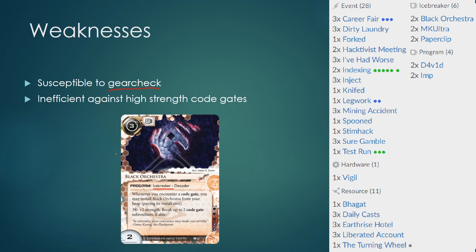Even when they find all their breakers, Anarchs are weak against high strength code gates. Their Decoder, Black Orchestra, is very expensive to use — paying 3 credits every time they want to break 2 code gate subroutines. Not to mention that there are lots of high strength code gates out there nowadays, so they often have to use this ability multiple times, and the cost stacks up very quickly.